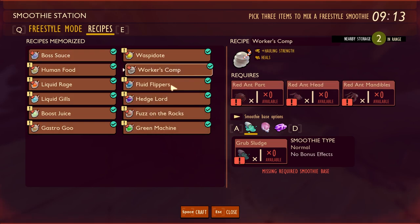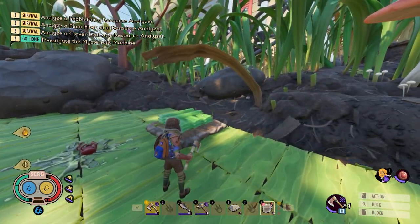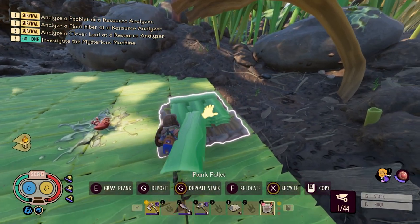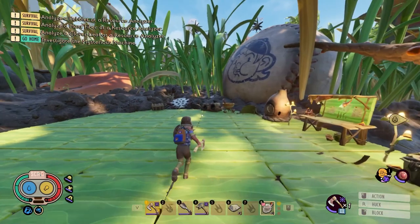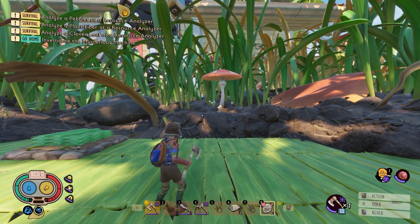You can do even better by drinking a smoothie called Workman's Comp. To make it, you need red ant parts — just a bunch of red ants. Using gum to make it extends the effect duration. It's a somewhat expensive smoothie, but after drinking one you can actually carry up to 44 items. It only adds three extra pieces, so in my opinion it's not really worth it, but it is the best way to maximize carrying capacity.